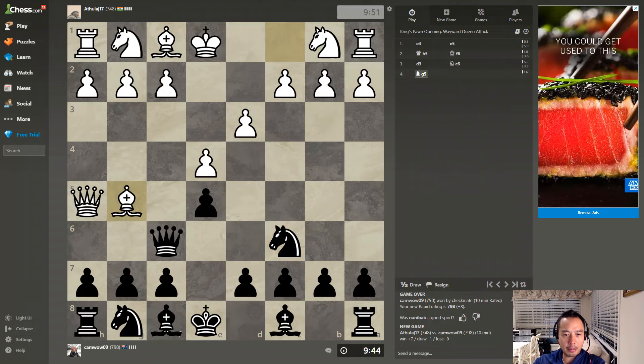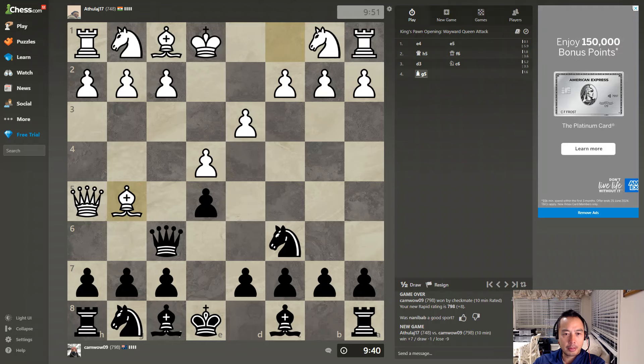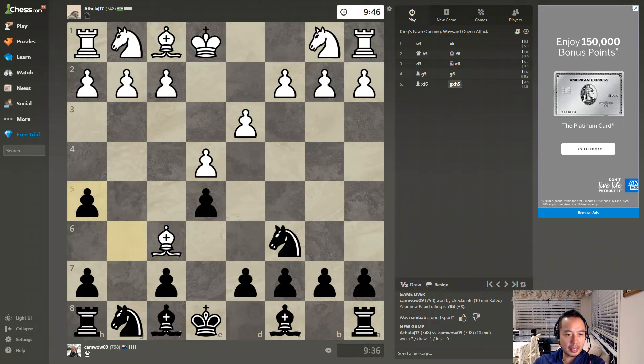Right now I'm getting attacked by the queen — bishop to queen. So what I'm going to do, I'm going to attack the queen. Probably not a good idea. Yeah, not a good start, but we'll try and bounce back.